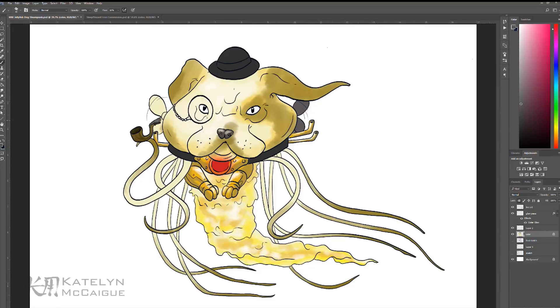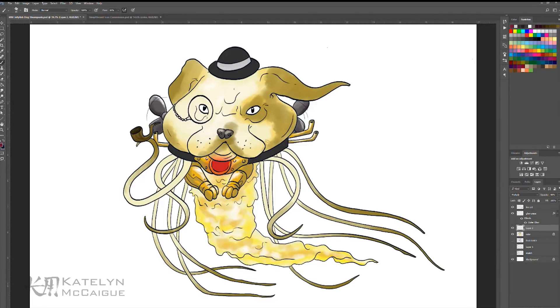After adding the base color layer, I went through and added some refining touches — shadows and highlights — to give the creature a bit more dimension and life.